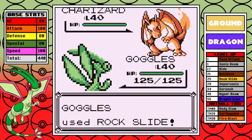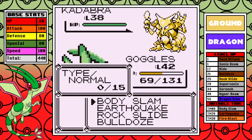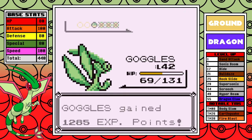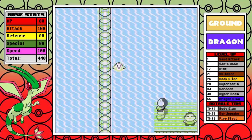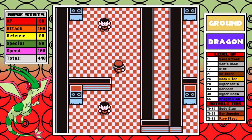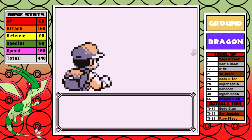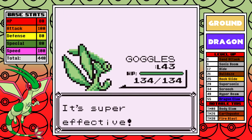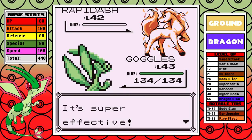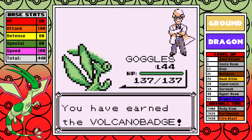I'll skip over the pathetic Giovanni number two fight and go straight to Sabrina. This fight is just a thing of beauty — four one-shots, one of the easier fights in the entire game. I remember to use rock slide on Venomoth this time. After that, I take one of the most brisk swims down to Cinnabar in my entire life. Blaine is a complete demolition — a ground type that also double-resists fire, with a STAB earthquake and 100 in both base attack and base speed, is just the ingredients for a very trivial battle.